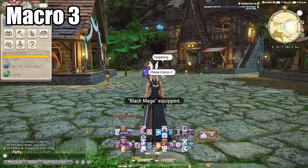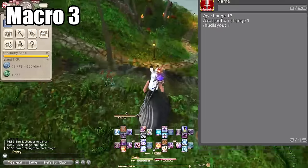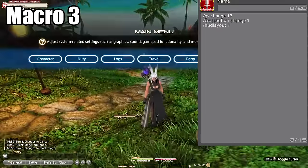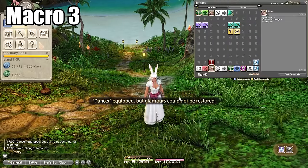Of course, there's also a macro to change back — so I guess this is like 11 macros. I use Black Mage as my main job, so all you have to do is change to HUD layout 1, switch to Black Mage, and change to cross hotbar 1. It just makes it easy to get in and out of Island mode.